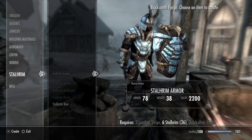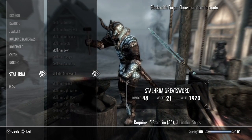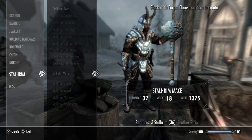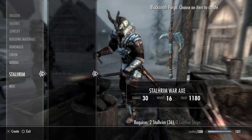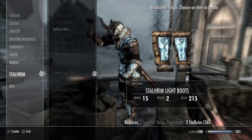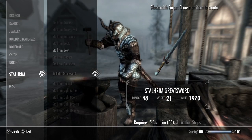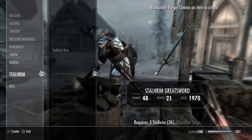Oh my god, that looks crazy — not as cool as my armor though. Whoa, that looks sick! You guys can make some really cool weapons from this. Look at that greatsword — oh, that's so cool. I don't like the helmets though, the helmets are stupid. Look at the hammer and the mace — that's awesome! The Stalhrim War Axe, regular sword, but I think the Stalhrim Greatsword looks sweet. It does just as much damage as a legendary improved dragonbone sword, and just imagine improving this — that'd be ridiculous.